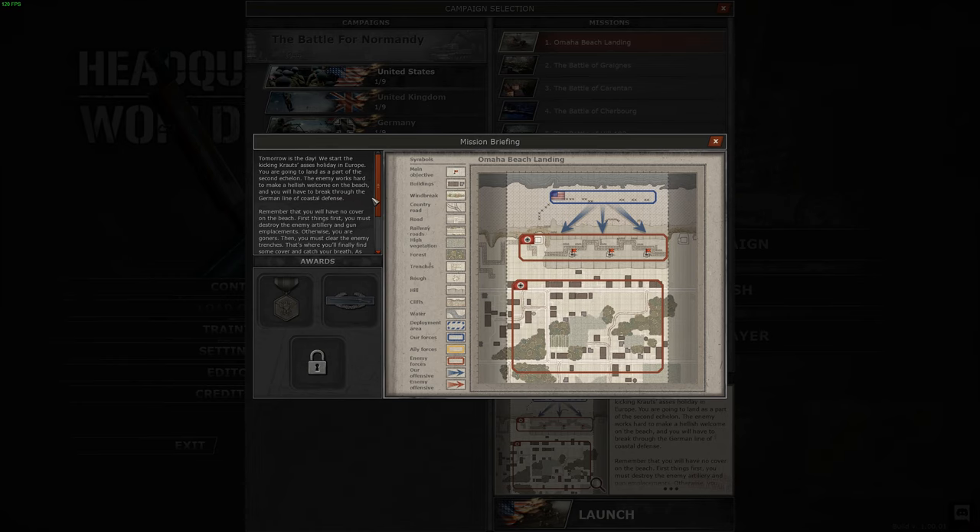Tomorrow is the day we start kicking krauts' ass. This holiday in Europe — you're going to land as part of the second echelon. The enemy works hard to make a hellish welcome on the beach and you'll have to break through the German line of coastal defenses. Remember, you will have no cover on the beach. First, you must destroy the enemy artillery and gun emplacements, otherwise you are goners. Then you must clear the enemy trenches — that's where you'll finally find some cover.